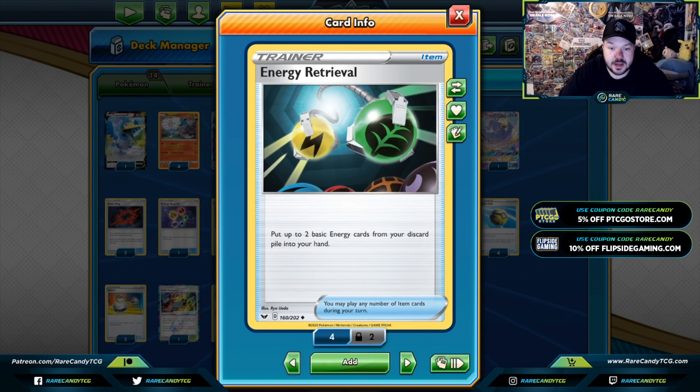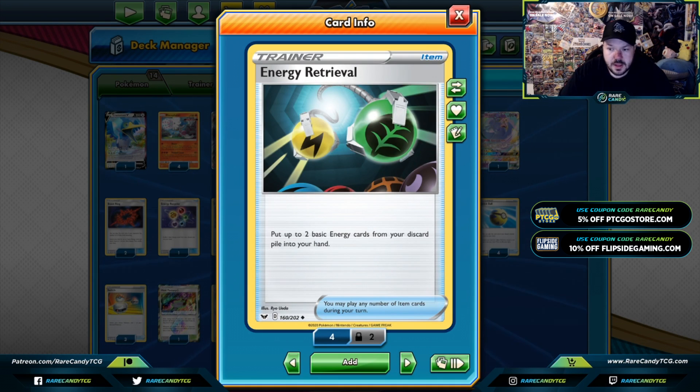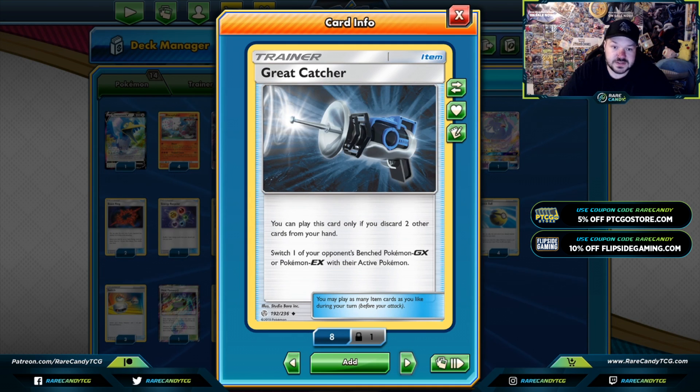Some lists play only Energy Retrieval and Fire Crystal. I liked a copy of Energy Recycler to get back more energy — like for the fourth Fiery Flint or something like that. Energy Retrieval is a cool card to get back some extra basic energies, but it's just a worse version of Fire Crystal — essentially a fifth Fire Crystal. Fiery Flint is a great way to search out Fire Energy. Fire Crystal is a great way to get back Fire Energies. Great Catcher is a great way to bring up GX Pokemon — there are still a few GX Pokemon hiding out there, like Arceus Dialga Palkia, probably being one of the most popular, and the Dedenne GX — this can help get them out of hiding on the bench.